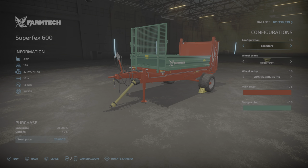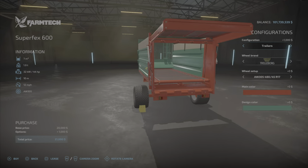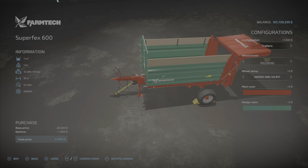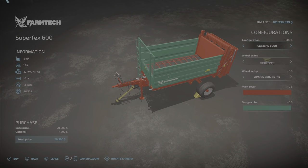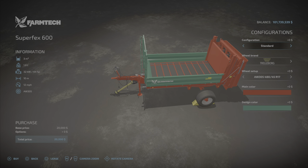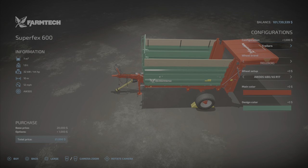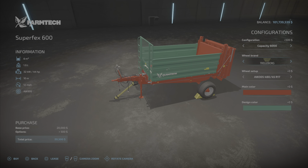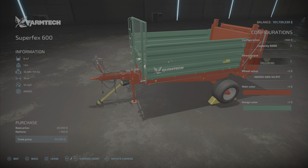Let's take a look at configurations: we have standard capacity of 6,000, and a trailer option. The trailer is strictly a trailer — it is not a manure spreader. We have the 6,000 capacity, and then the 3,000, 6,000, and 7,000 capacity is just trailer only. Going down to wheel brands: Trailburg, BKT, Verdestine, Lizard, and Michelin.